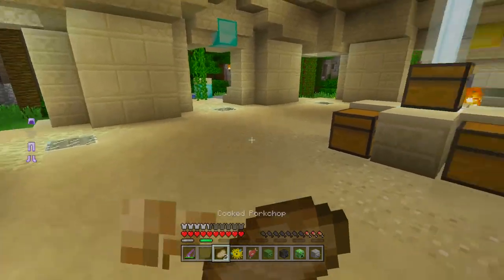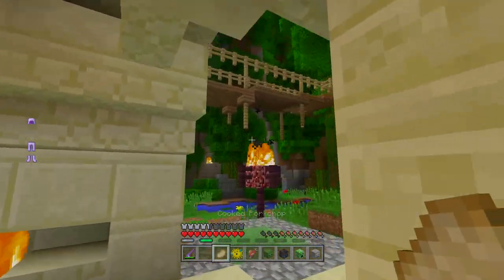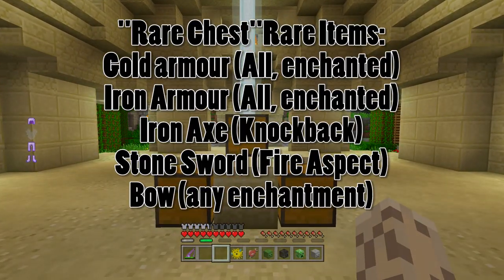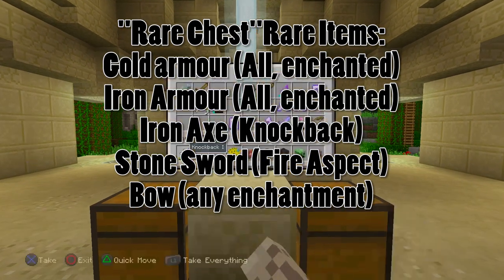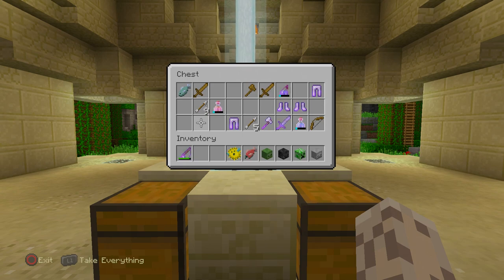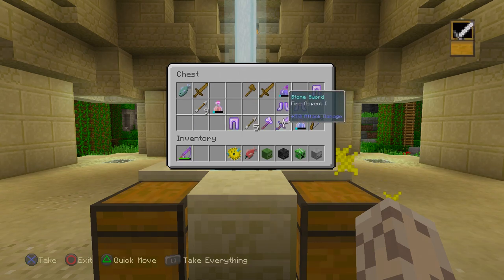As well as that, one thing worth mentioning is the rare items that are directly rare themselves. This includes everything you find in the rare chest, which contains both arrows and one rare item. Rare items can be anything from gold-enchanted armor to iron-enchanted armor, to the best weapons in the game. The best weapons in the game — this might shock you because it doesn't seem as impressive as you'd expect.